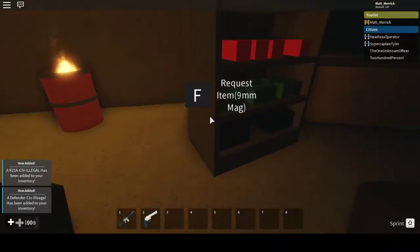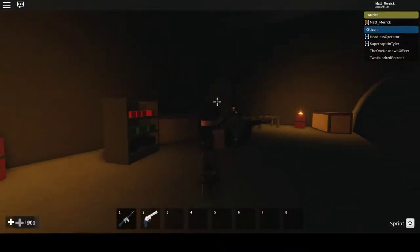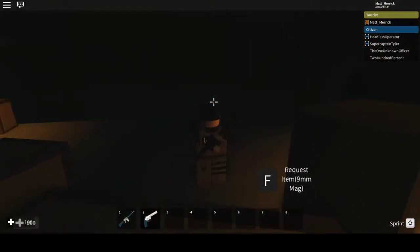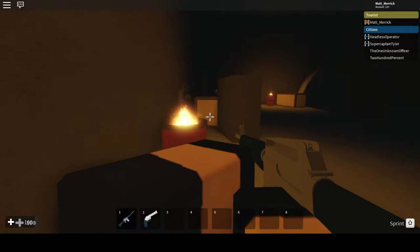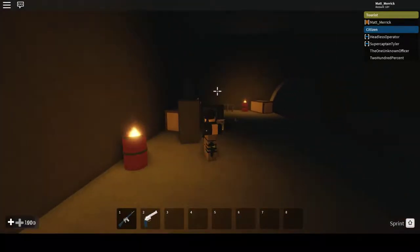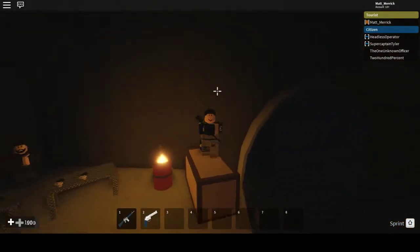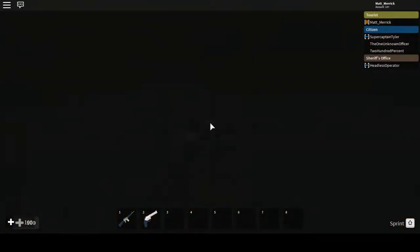The left one is the R21A mags. The right one is the Defender mags. If you want to switch from automatic to semi-automatic, press V. Here's a tip: when you're dying, keep on shooting. Don't stop, because you won't spawn with recoil when you get guns again. It's a beautiful tip.